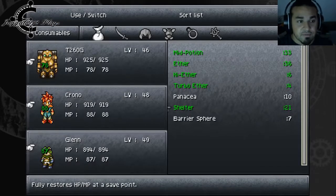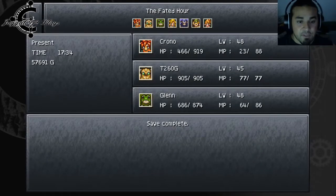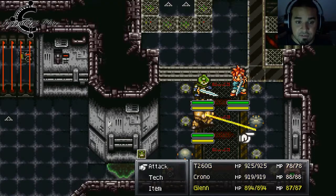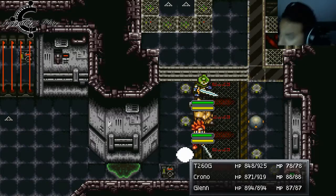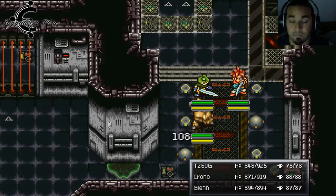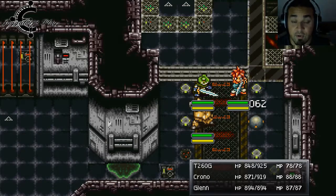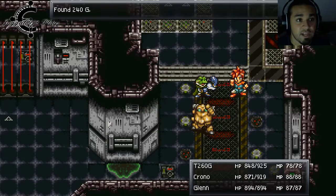Shelter in place while we're here, let's save. I love these factories and wall enemies — they're not very powerful. Take him out. Chrono with a counterattack — and a critical hit counterattack too.